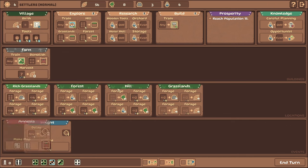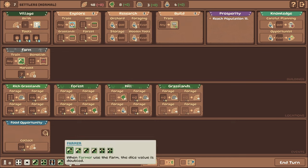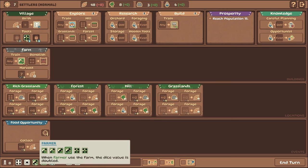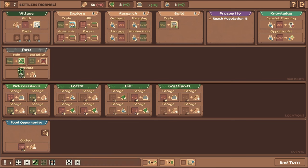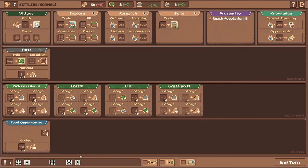Right now we're just trying to focus on getting to a population of 15. We'll roll a farm — it became a three. I'd like a four. We want two fours. Okay we got a second four — that works out. We'll throw this down. So we got two harvests and we'll make another settler since we're doing pretty good on food.